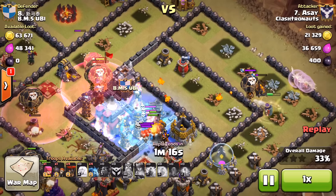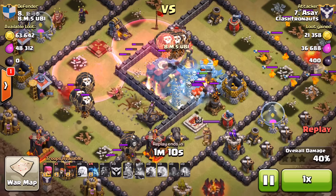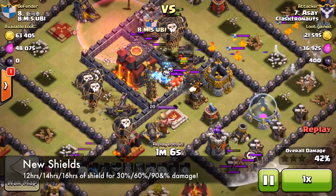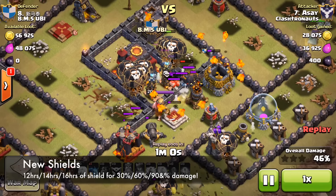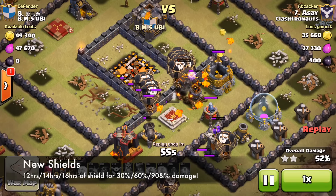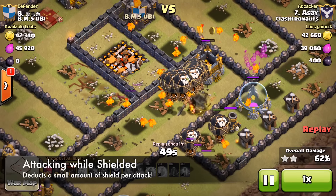A lot of you guys are probably wondering how you're going to get a shield now. The shield is going to be based on what percentage of your base has been destroyed. If your base has been hit for 30% you get a 12-hour shield; 60% damage gives a 14-hour shield; and 90% damage gives a 16-hour shield. When you're under shield you'll now have the ability to attack, and every time you attack it takes chunks away from your shield time.